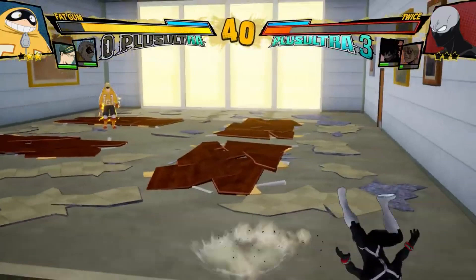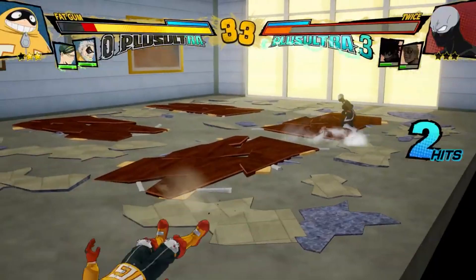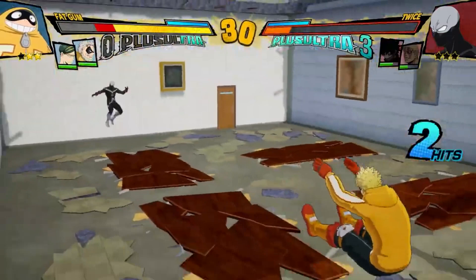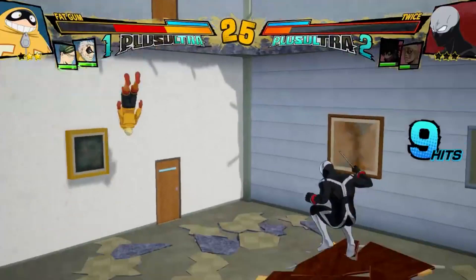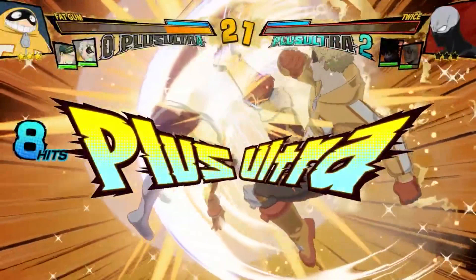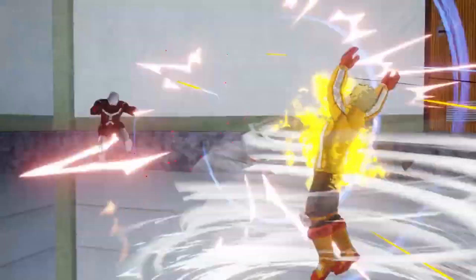I wonder if he's gonna get enough bar for his plus ultra 1. Why are you just standing there - let Twice do his plus ultra 2! Come on Twice, he's giving you the opportunity, he's letting you hit him, do something! There we go. I wonder if you can extend that with an assist. Oh now - is this his level 1? How does it look? The kicks, the kicks! Wow he got a trophy for that - speedy veteran. And he's still not done! That's dope, that's amazing.